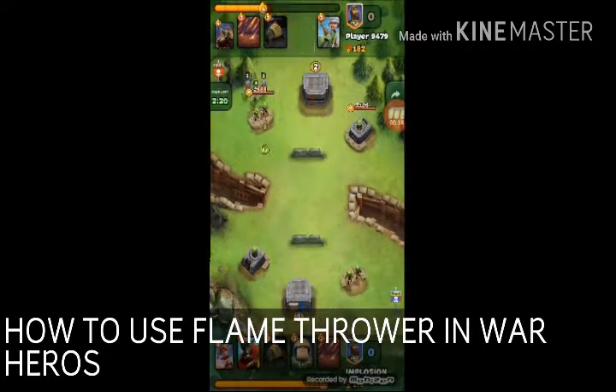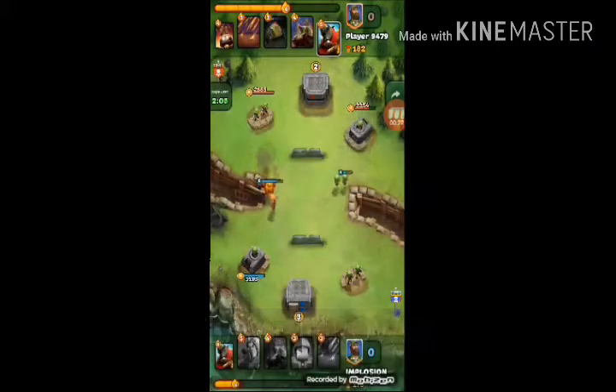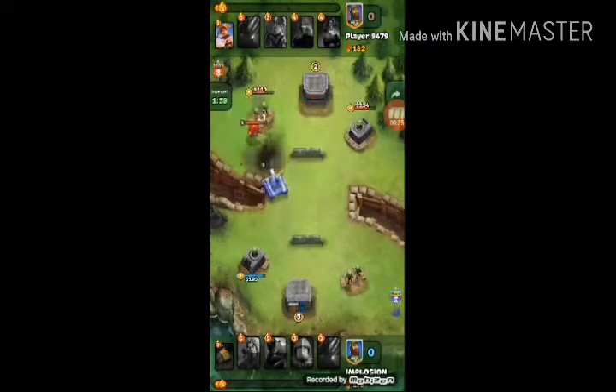In this video, I will show you how to use Flintrow in War Heroes. As you can see, there are many troops. Flintrow is a splash attacking troop, or we can call it a splasher. You can use it before Kuris tank because it is a splasher.